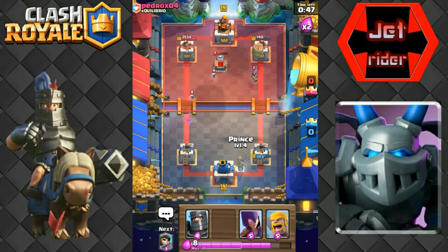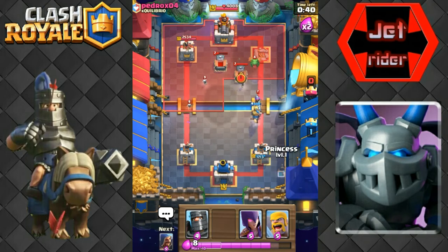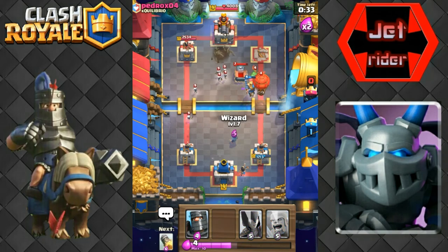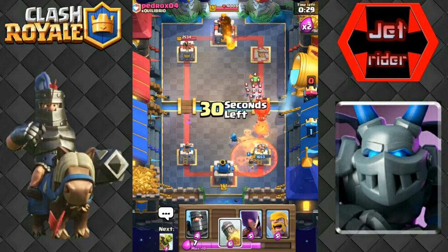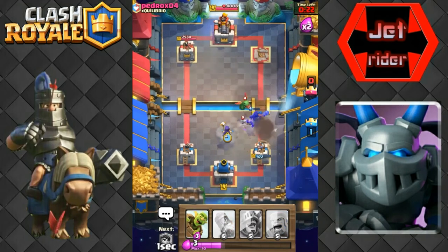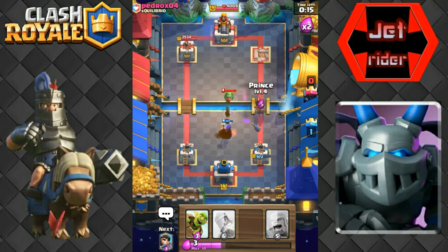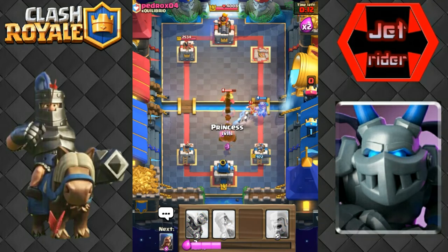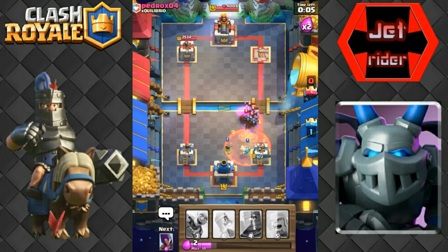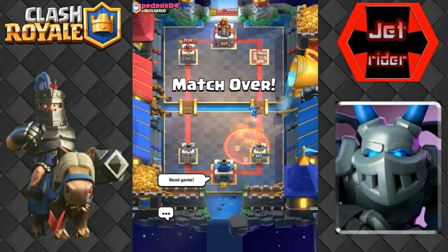We're going to throw this goblin barrel over here and hopefully take that tower out - there we go, it took it out! Now we've got to take care of this musketeer and defend. I believe we can defend this tower still pretty strong, so I'm just going to throw this princess down in the back. Here is a balloon - my rocket's not ready yet but I believe that wizard will take it out. We got a little bit of stuff coming in but we're gonna throw this dark prince and a witch here to take out that baby dragon. That dark prince was just for distraction. There's gonna be our second win in this challenge.